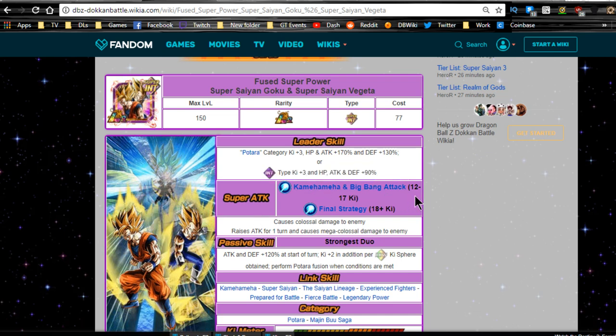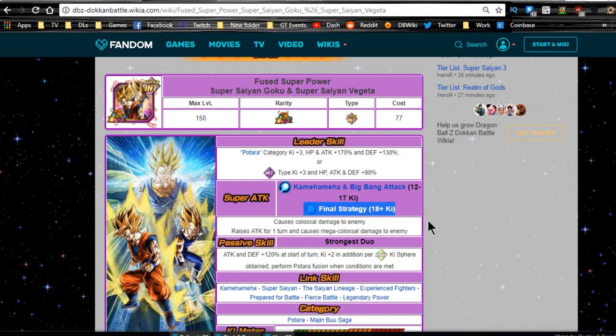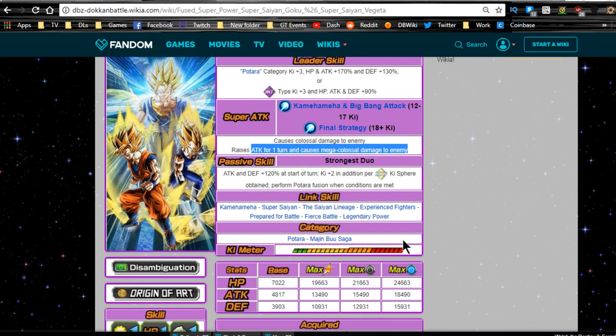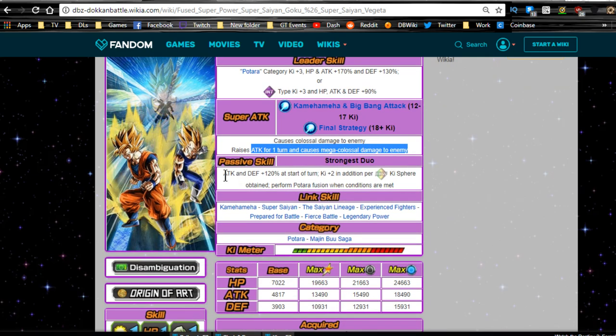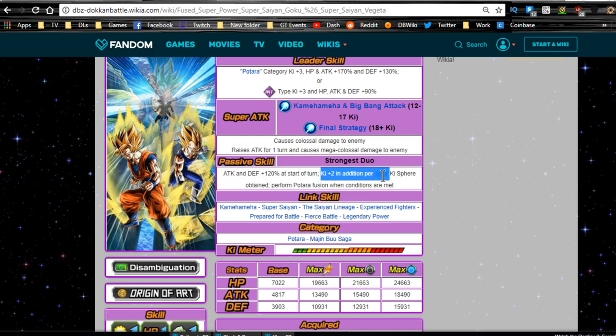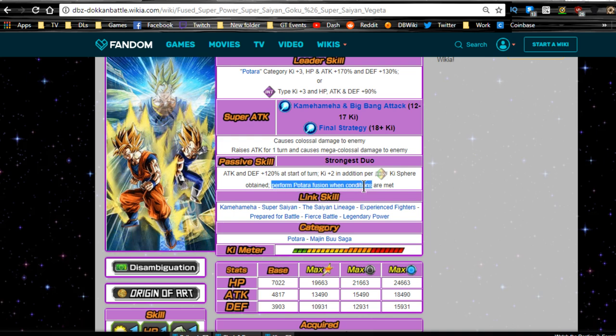Super attack is Kamehameha and Big Bang Attack: 12 to 17 Ki for colossal damage, 18+ Ki is Final Strategy which raises Attack for one turn and causes mega colossal damage. Passive skill — Strongest Duo: Attack and Defense +120% at the start of the turn, Ki +2, plus Ki per rainbow orb — three Ki per rainbow total. Also performs Potara Fusion when conditions are met, which we'll discuss shortly.